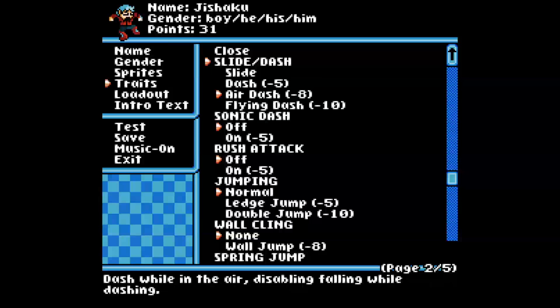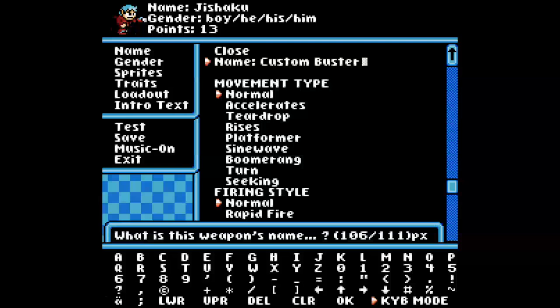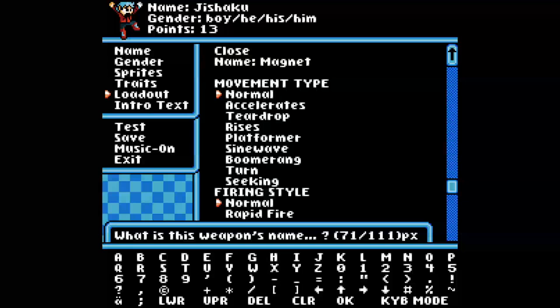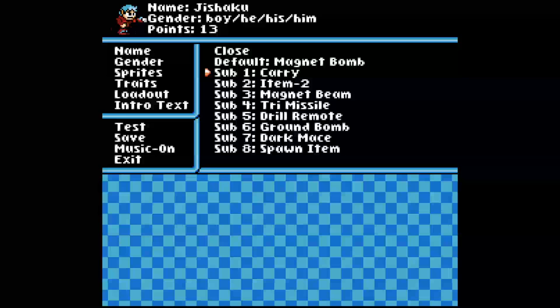I'm going to go air dash and double jump — that's about it, because those are pretty obvious. I'll just rename the buster into something more appropriate for what the weapon is. There are quite a few options for your default weapon, but nothing too crazy so it won't be too overpowered.